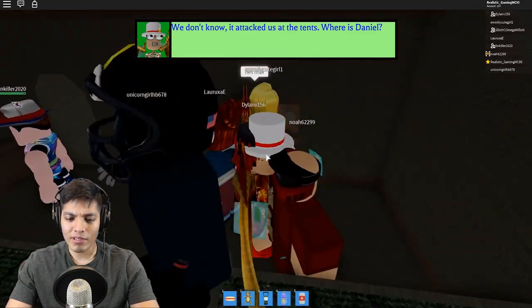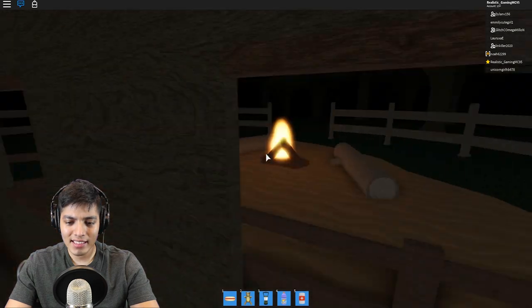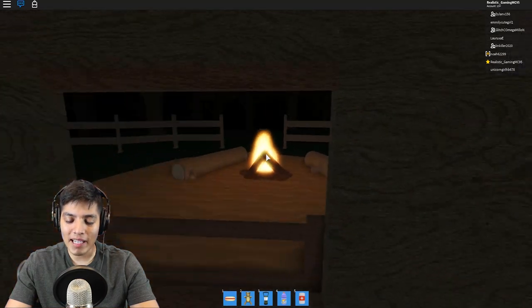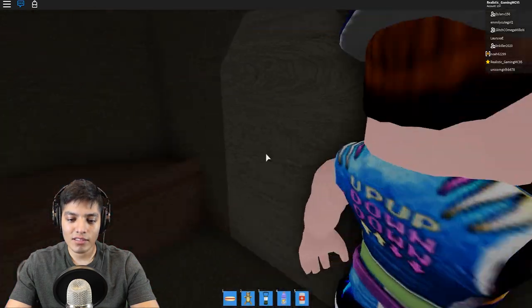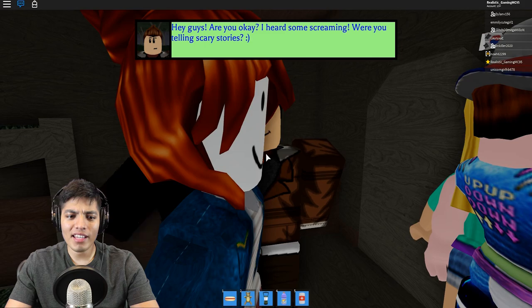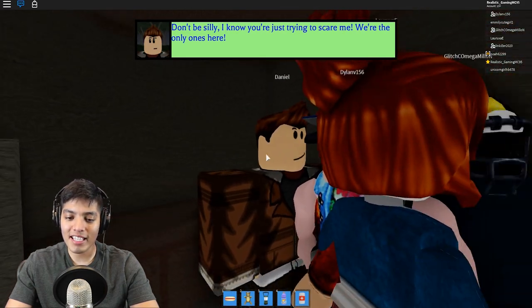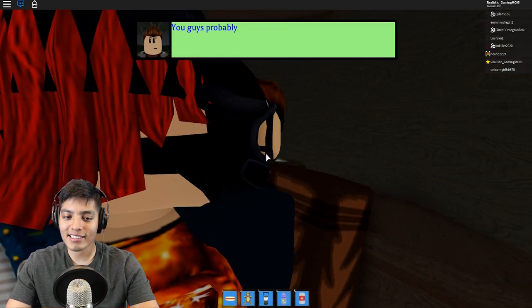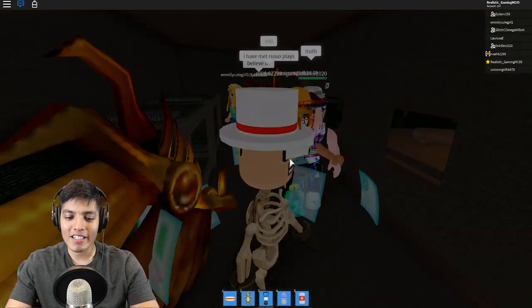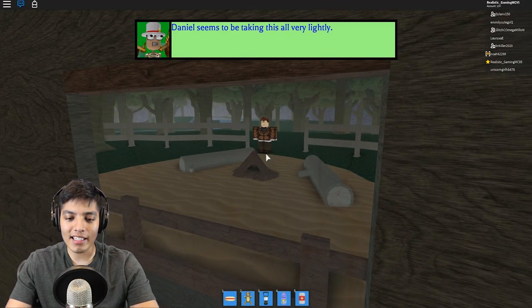He attacked us at the tent. Where is Daniel? I think he went to the restroom. Daniel's at the restroom doing his business while the killer's on the loose and we're stuck in this cabin. Daniel, where are you?! 'Hey guys, are you okay? I heard some screaming — were you telling scary stories?' There was a murderer out here on the loose! 'We were attacked at the tents and ran here — there's someone out there.' 'Don't be silly, we're the only ones here — you probably just need some sleep.' So I guess we're going to sleep after almost getting murdered.